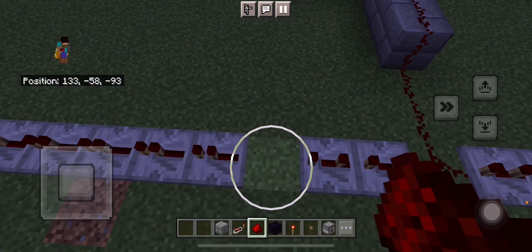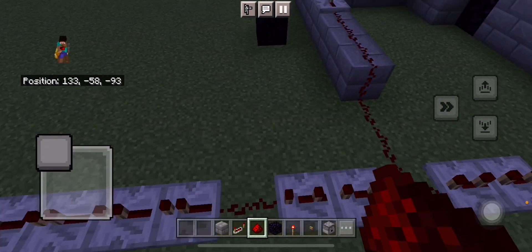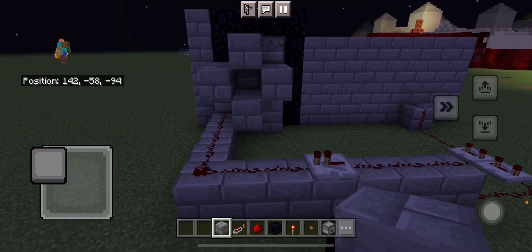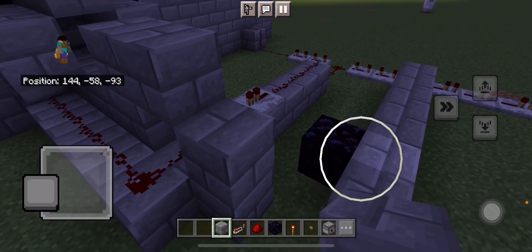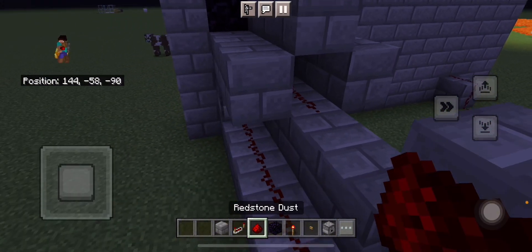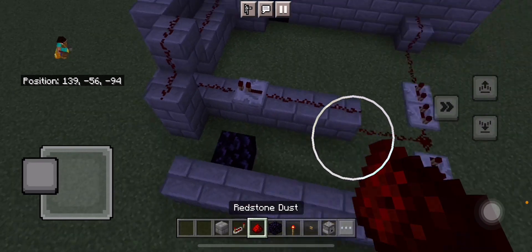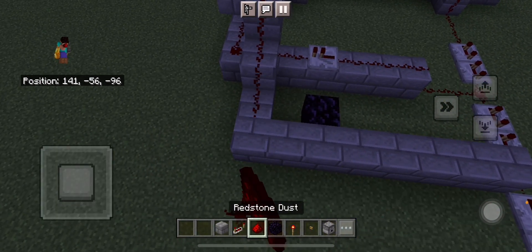We are going to then add another piece of redstone and start building out here. Now we need to get to the water, which is all the way over here, so I need to go ahead and do this. And that is going to help re-insulate itself by doing this, and then I'll just need to connect these two pieces up.